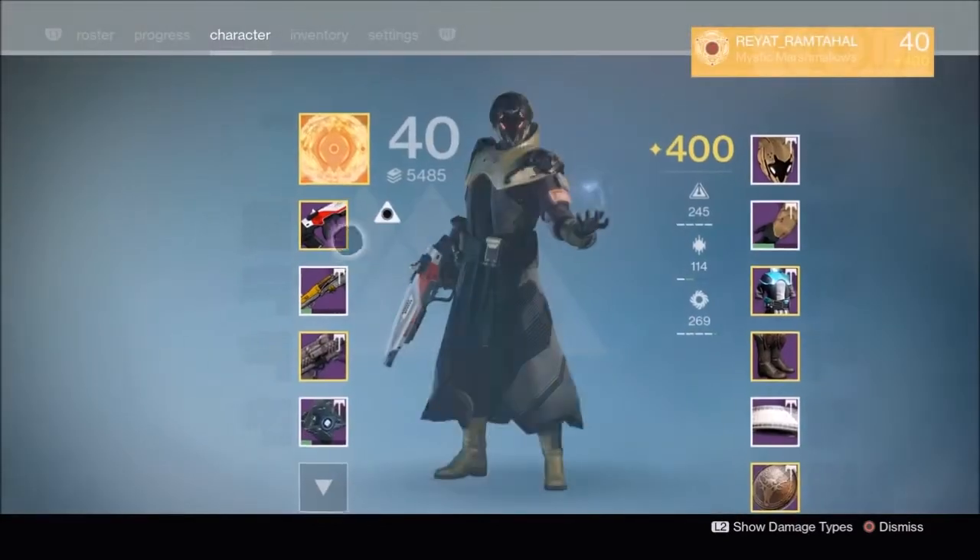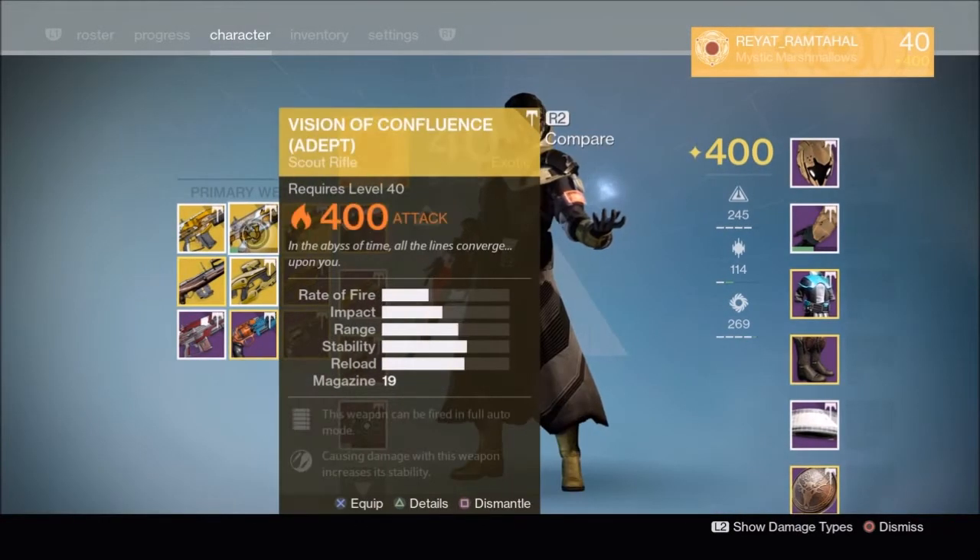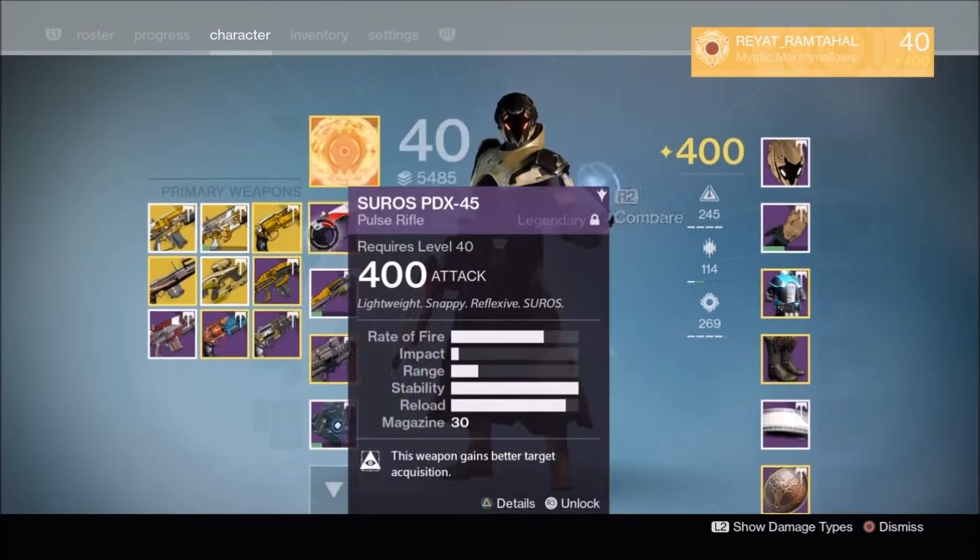And here are the two ornaments. I think the first set does look better. First I got a Fatebringer, a Vision of Confluence, and an Atheon's Epilogue.